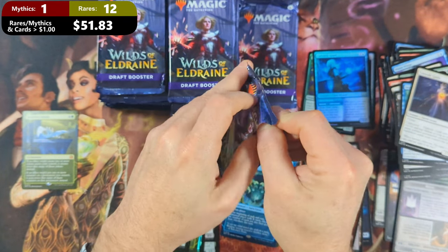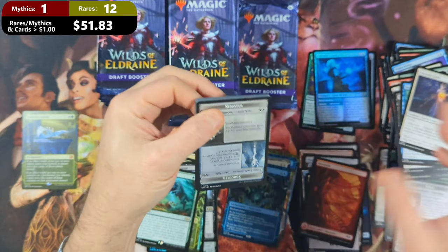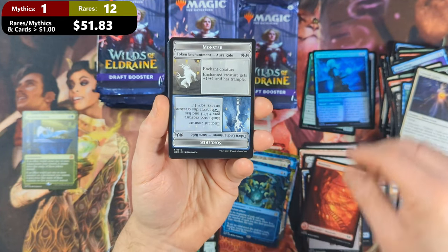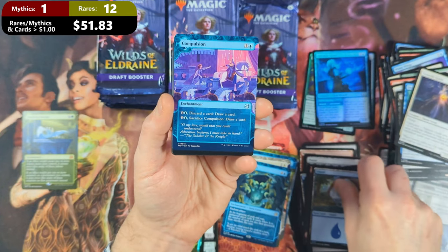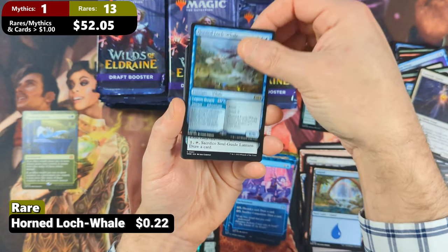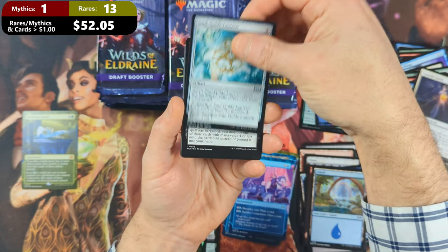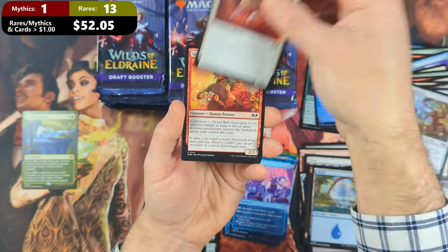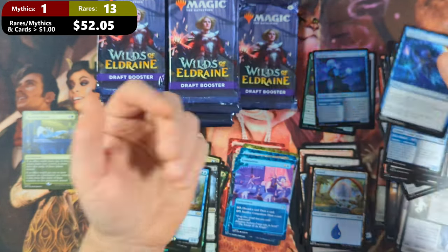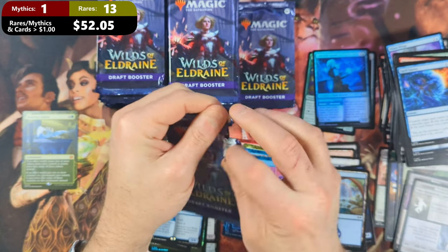Our next pack starts off with a Monster Sorcerer Token. And behind that, we're going to see ourselves a Beautiful Island. Then we're going to see a Compulsion with a Horn-Locked Whale as our rare, Soul Guide Lantern, followed by Back for Seconds. Then we're going to see ourselves a Glass Casket.